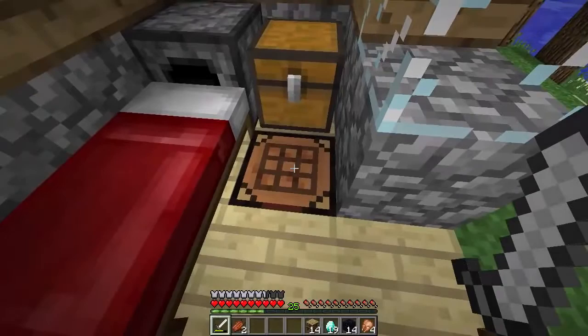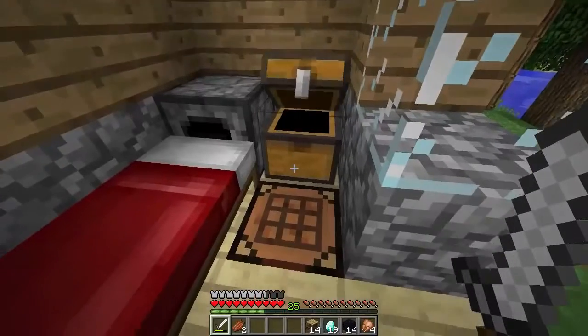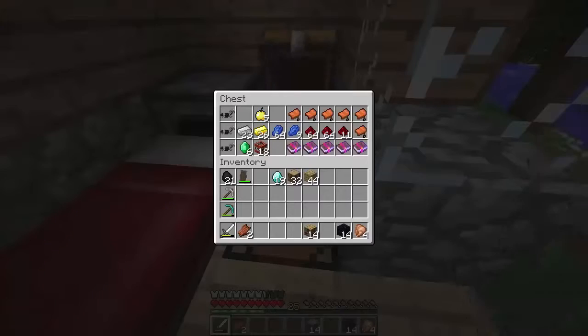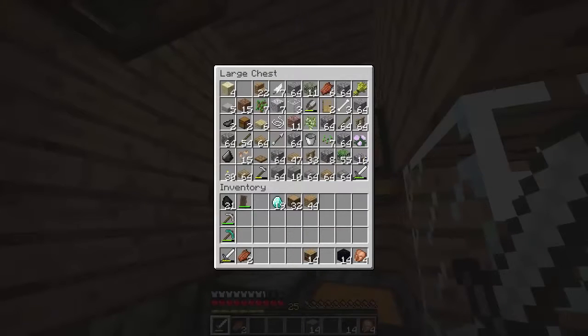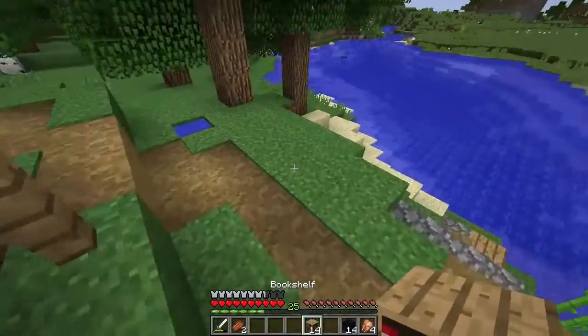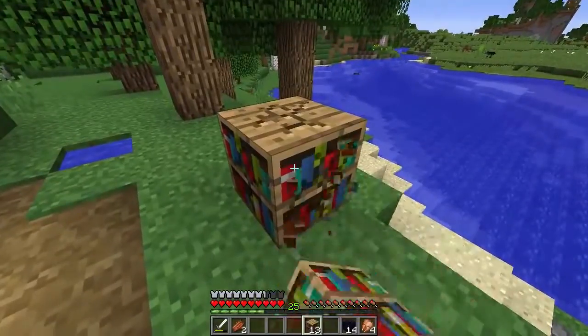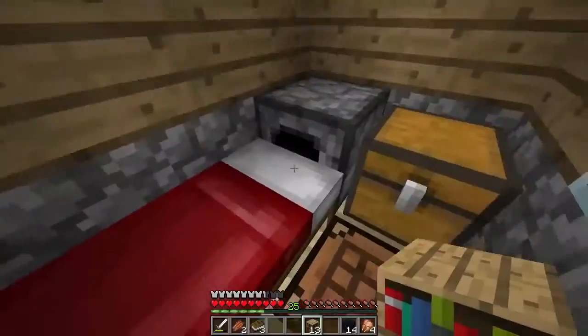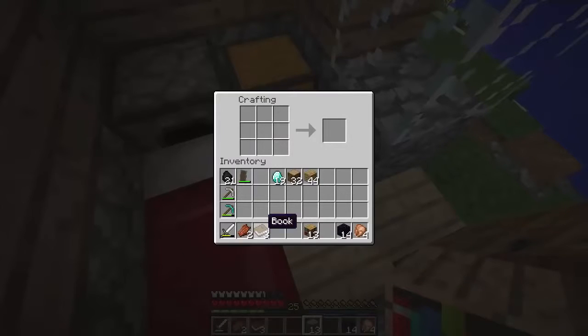So we have a total of 14 bookshelves. I think that's enough for us. We do have 25 XP for enchants, which we're going to use with our books and to make diamond armor as well. Oh no — I need a book. Do I have an extra book? I need one more book. I'm going to have to break one of the bookshelves, so we're going to have one less. We're going to have to break a bookshelf — rip. Alright, so it looks like we have 13 total because I need one of the books for our enchantment table, which I completely forgot about.